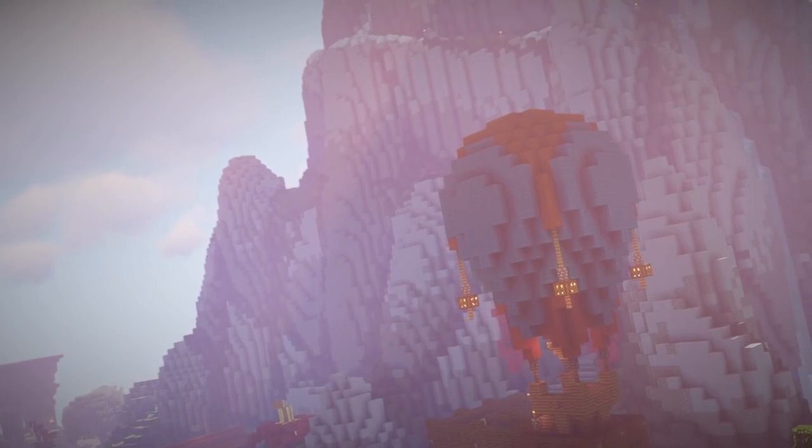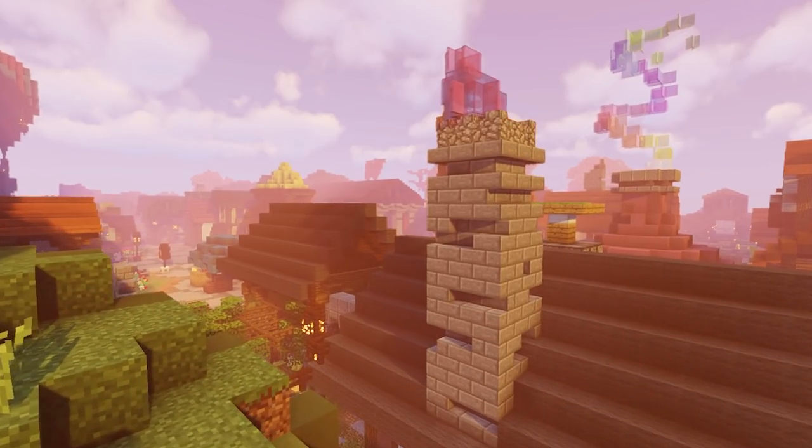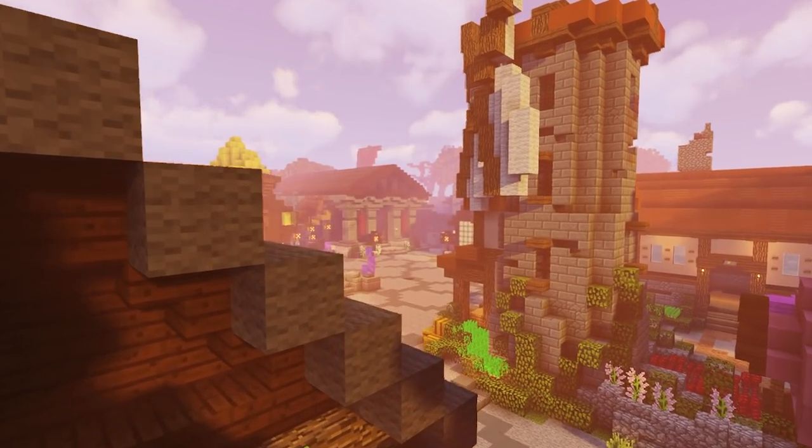But anyway, a lot of you are probably wondering how they even manage to transfer coins and items to Iron Man profiles. After all, trading is disabled, and you can't just have your friend trade items to your Iron Man profile like normal profiles work.